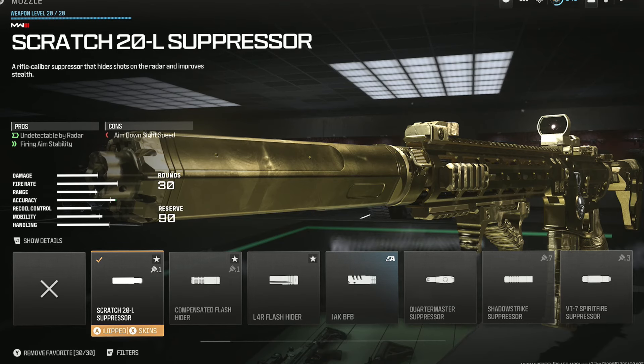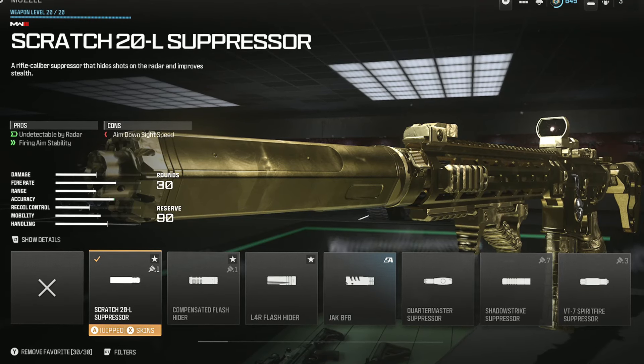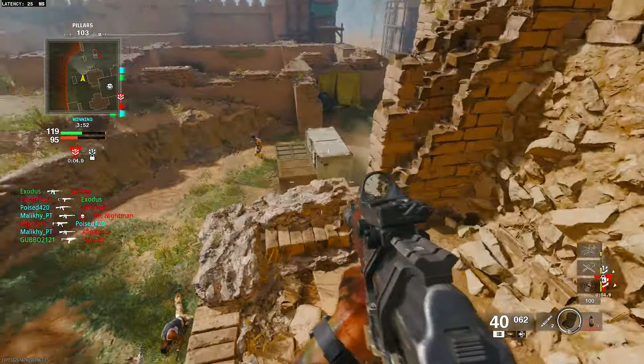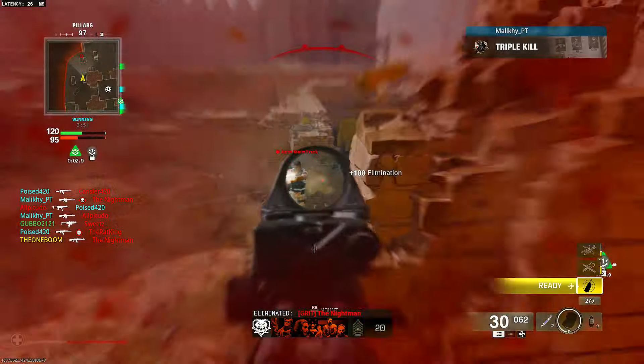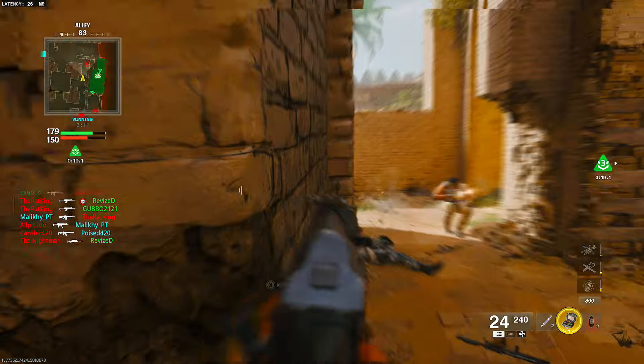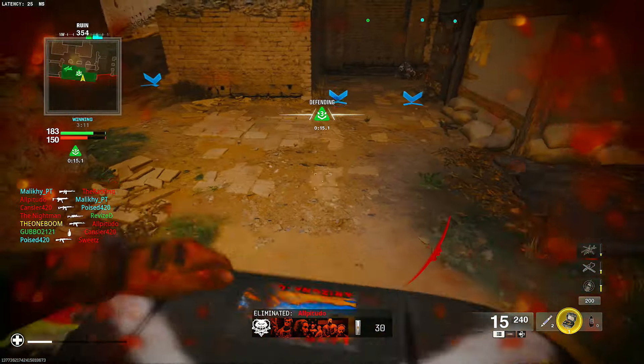Either that or the Shadow Strike suppressor that has no pros or cons, just does what suppressors do — keeps you off the mini-map. Which, by the way, is the default suppressor in Black Ops 6. A suppressor that keeps you off the mini-map and does nothing else to your gun. I guess it's kind of cool — if you want to run your gun more stealthy, you can use it instead of the muzzle brakes.